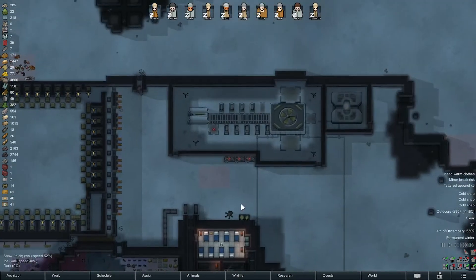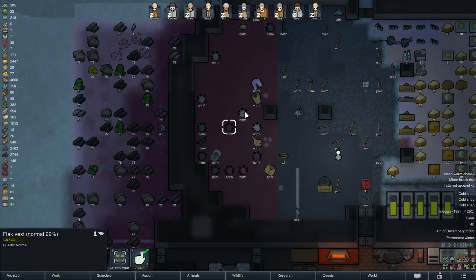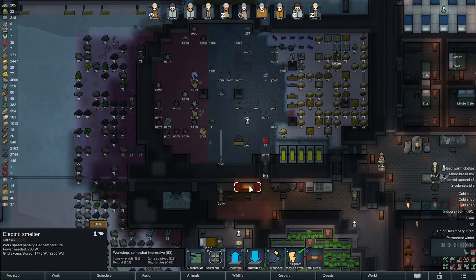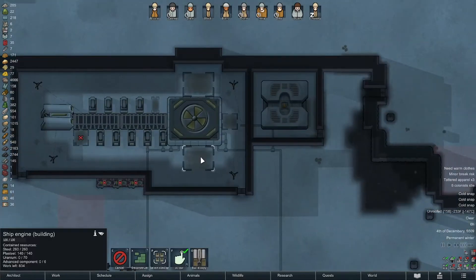Welcome back, it's Johnny here. In this triple cold snap mostly vanilla ice sheet game, these are always made out of steel. In the interest of not running out of steel, I'm just gonna smelt those. We do need money though. I think all of our plasteel has been delivered, so we are covered on plasteel.